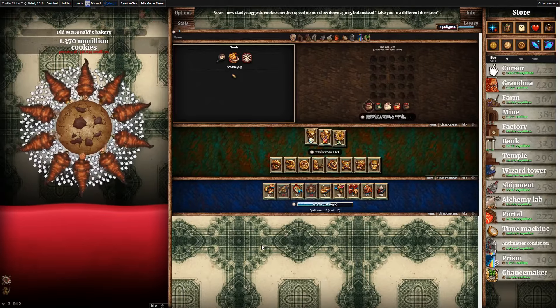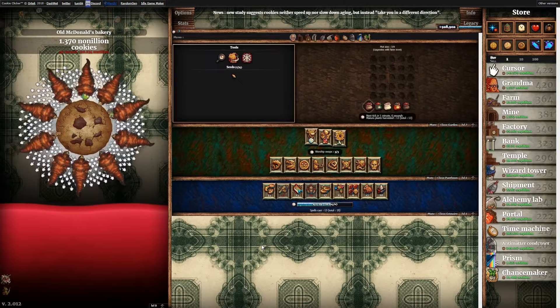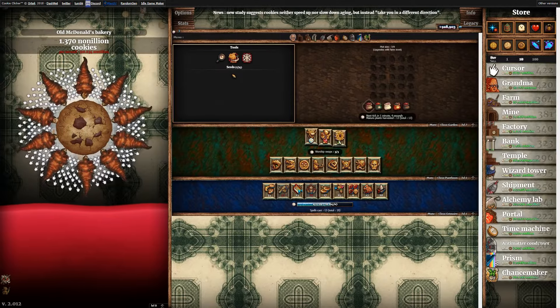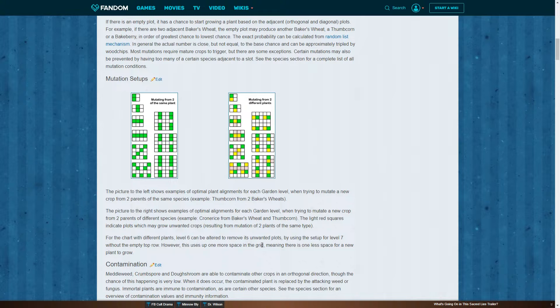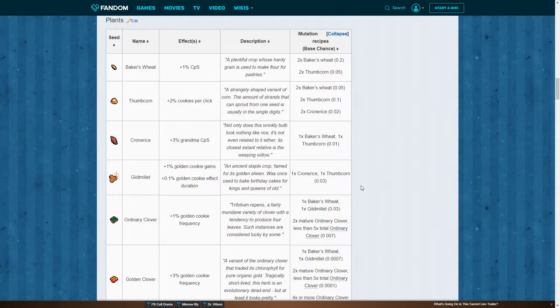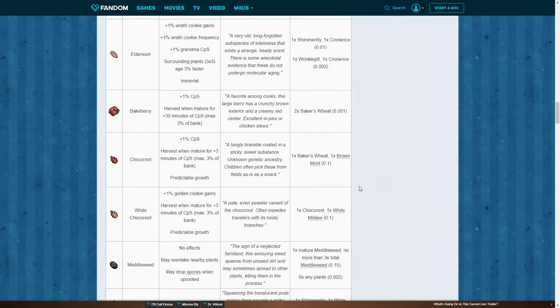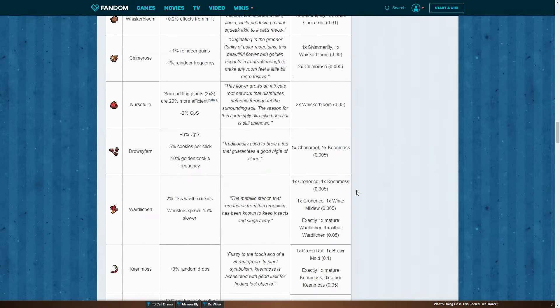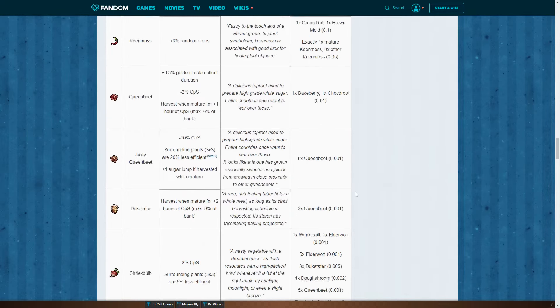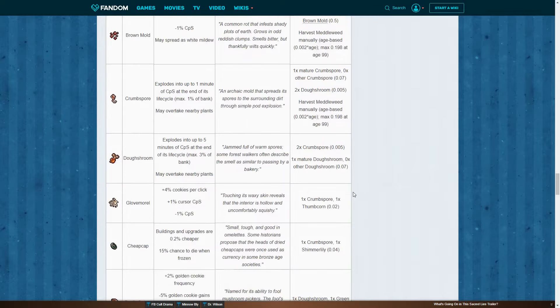There are a bunch of plants in the garden, and the big helper is the Cookie Clicker wiki, which we're gonna switch over to. You can see the mutation setups, which we'll need later to cross-breed plants. When you scroll down, you get your tools and all the crops available in the game. Baker's Wheat is the first one we start with. There are a lot of plants, all with different attributes and effects — when planted or growing, they have different effects on cookie production.